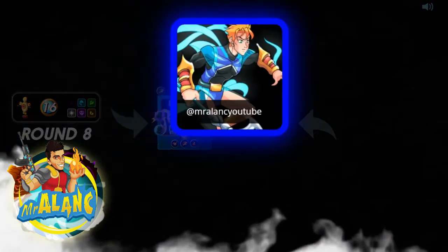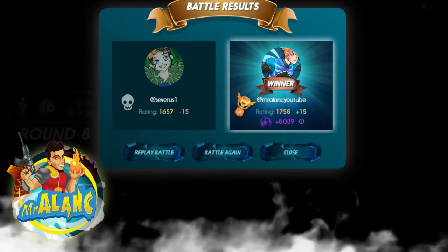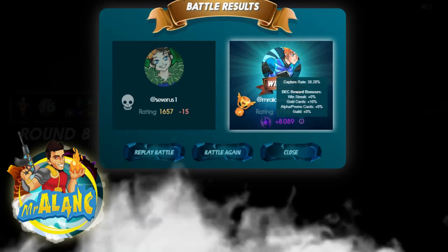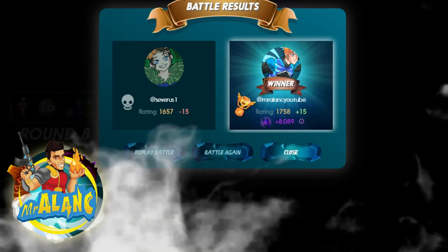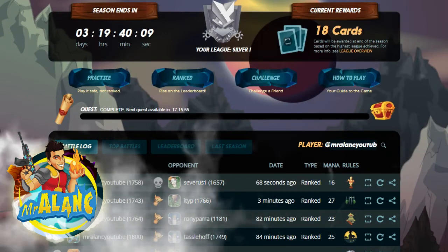Oh, with the victory! Boom, baby. And then you can hit this little eye right here and it'll tell you about the DEC — the in-game crypto you won. Since we use gold cards, we got an extra 10%. If you use promo cards, you get an extra 10%. We've got to get a win streak going. But guys, that was a lot of fun. Hope you enjoyed the episode. I'll catch you on the next one. Bye-bye.